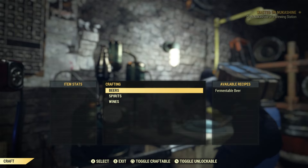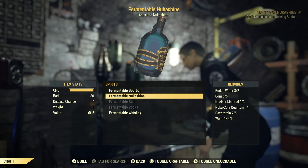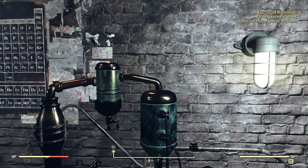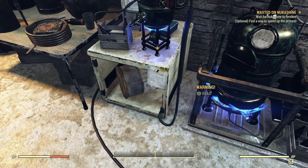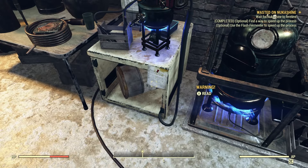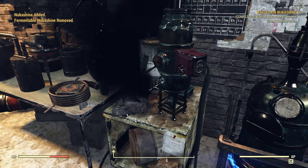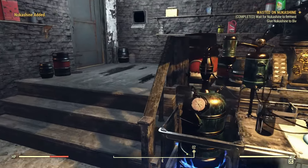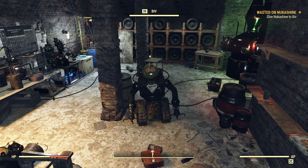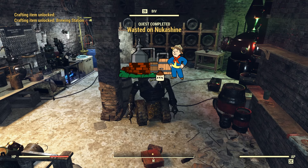With all ingredients collected, return to Biv and he'll have you craft the Nukashine. Go into the brewing station, navigate to Spirits, and craft it. Then you need to ferment it — use the flash fermenter right next to the brewing station. Interact with it, there'll be an explosion, and you'll have the Nukashine to hand back to Biv. Once he finishes explaining the daily quests he offers, the quest will complete and you'll permanently have the brewing station.